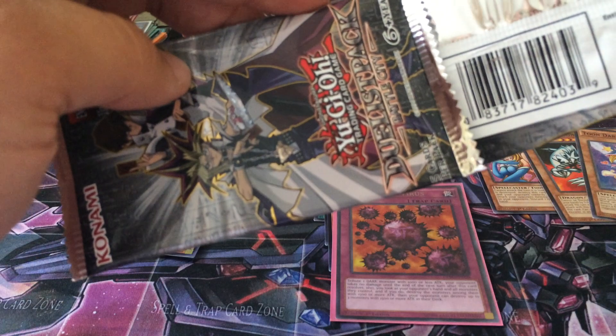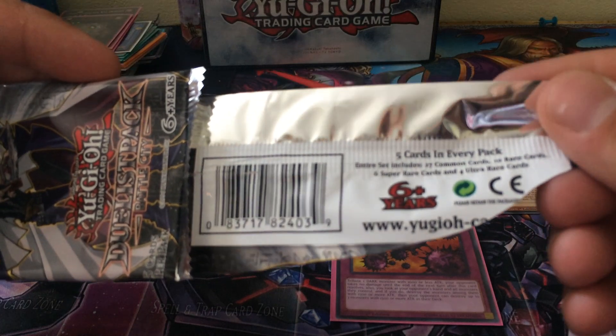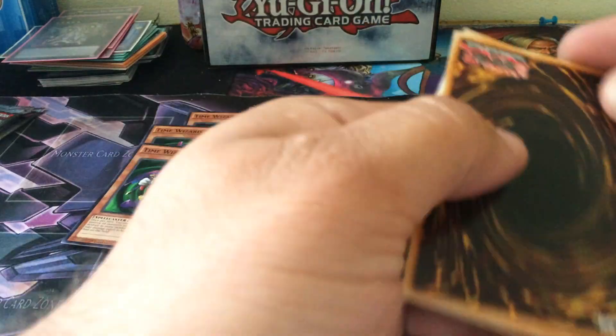I don't know how many cards are actually in this set. I want to say it's 50 or 47 — I heard both of those numbers. Let me just look on the back. Let's do some basic math together, guys. Yeah, so 47. 47 cards in this set, and there's some cool foils in here.